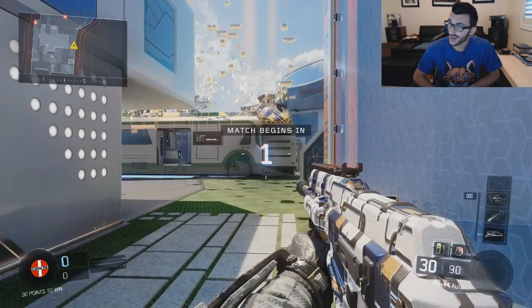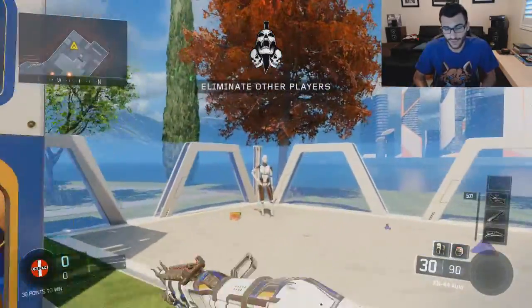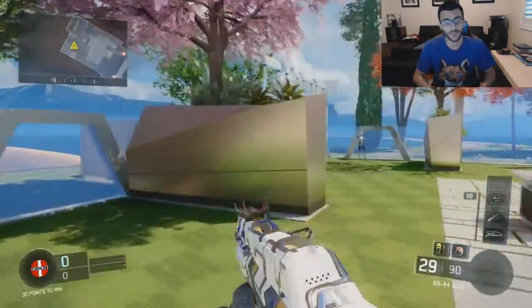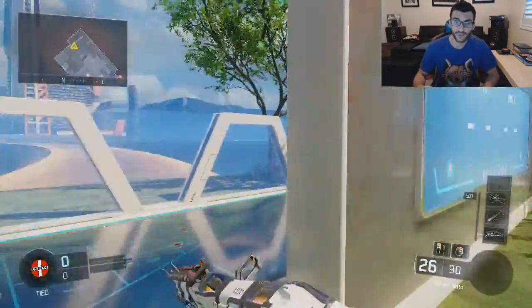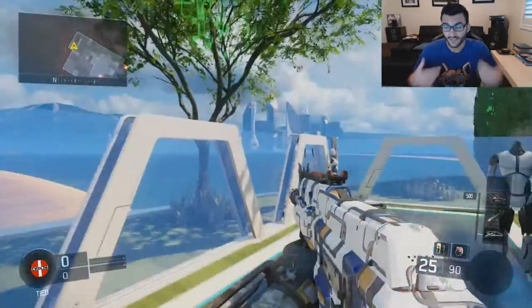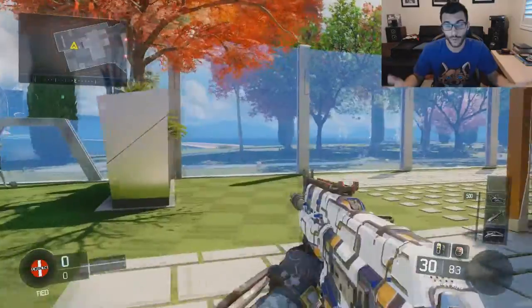Welcome, ladies and gentlemen — it's SuckerBalls here once again with another Black Ops 3 video. In this video I'll be showing you three different easter eggs in the Nuketown multiplayer map. They all have to do with the mannequins, and the first one is obviously shooting the heads off the mannequins — most of you probably know about this one already.